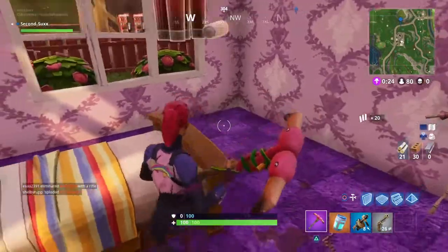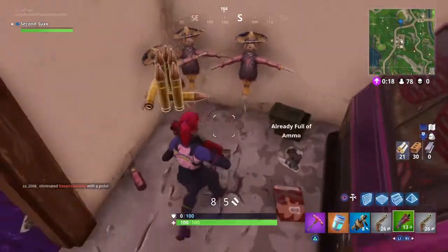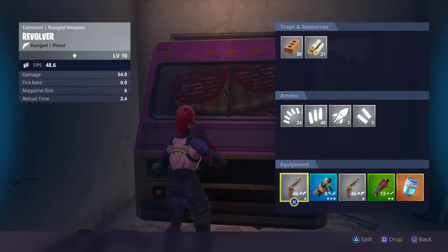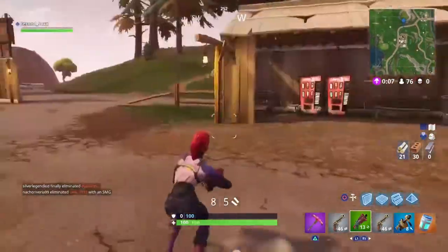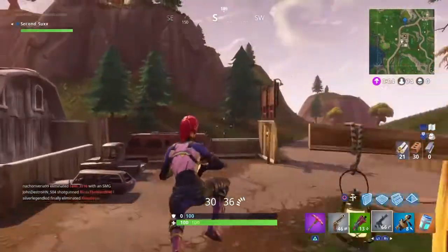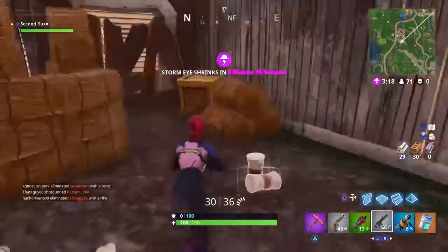Next to the tree you'll find a little gold spinning battle pass tier kind of thing. And all you have to do is hold square on it if you're on PS4. And that's literally it. Let me just grab a few guns quick and then I'll go right up to it. I doubt the tier little symbol will still be there because I've already done it, but just in case I'll still show you guys.